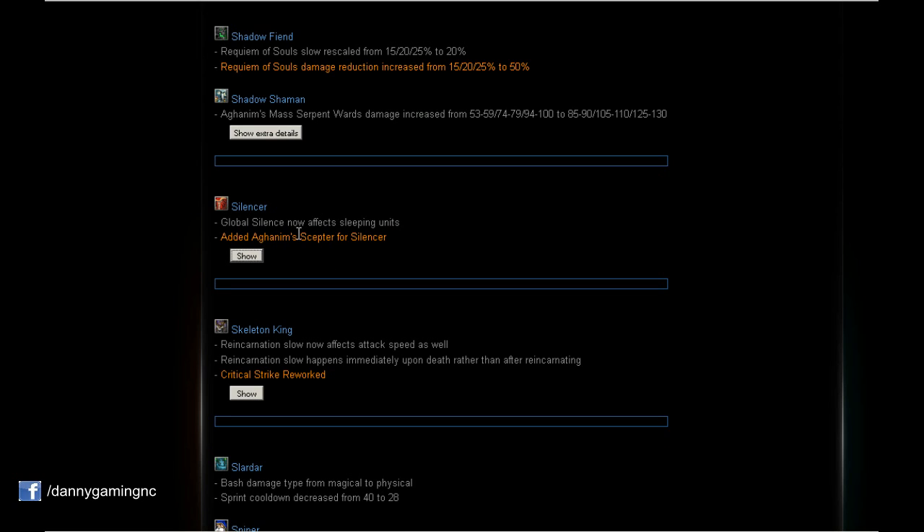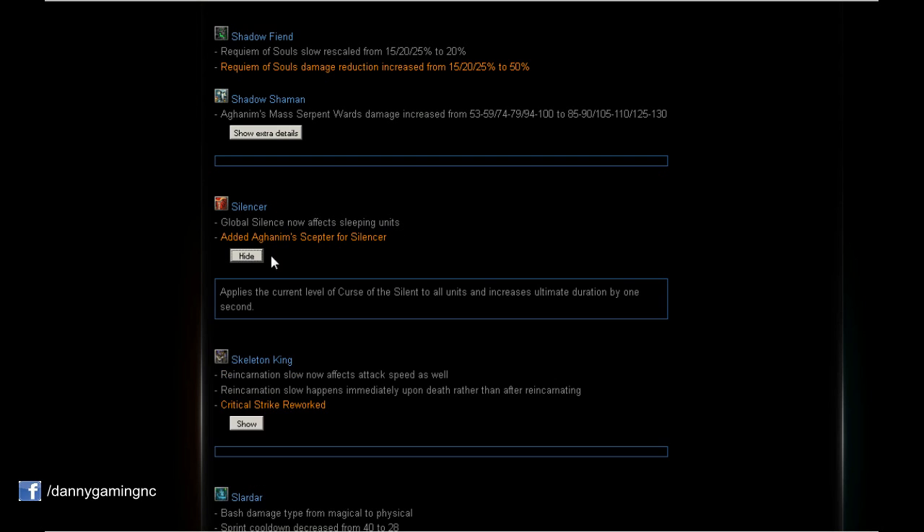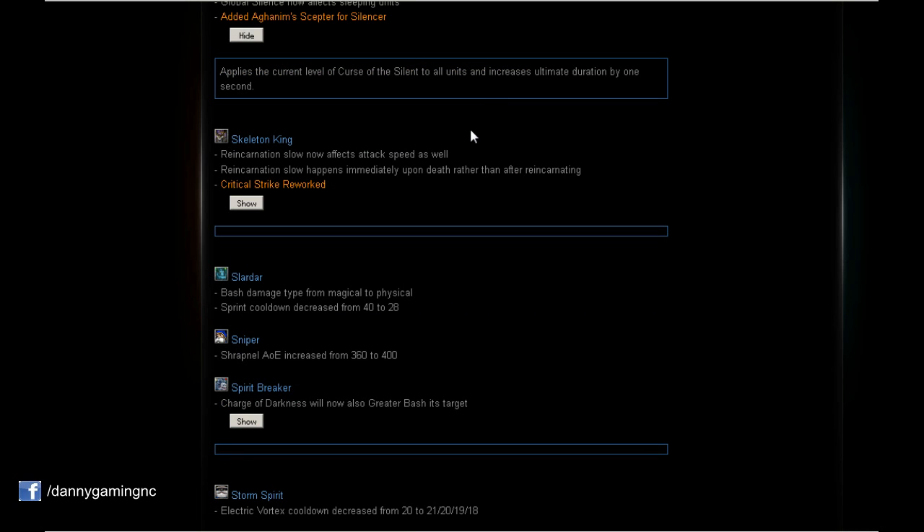Silencer: Global Silence now affects sleeping units — for example, if Bane puts a hero to sleep, Global Silence will silence that hero too. Also, new Aghanim's Scepter for Silencer — something nice and huge that I wasn't expecting. Aghanim's applies the current level of Curse of the Silent to all units and increases ultimate duration burn by 1 second. Silencer with Aghanim's is now really insane.